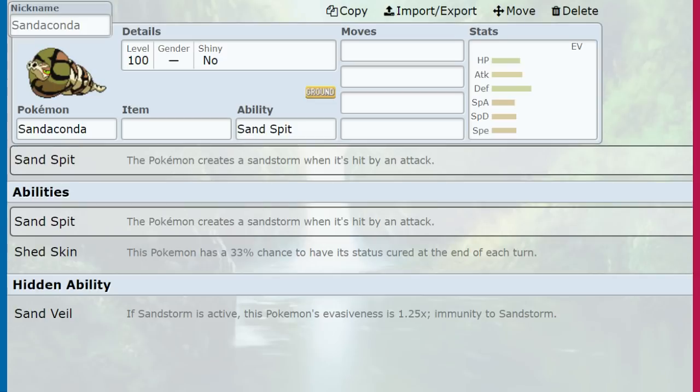This is your guide for using Sandaconda in Pokemon Sword and Shield. Competitively, it's pretty wacky. It seems like Game Freak was going for theme over strength, but the Sand Spit ability is actually a lot more usable than people might think. Sand Spit creates a Sandstorm when hit by an attack — it sounds like a gimmicky Sand Stream with extra steps, but in Generation 8 this is really useful, and it means you can get Sand to activate when you want it to.